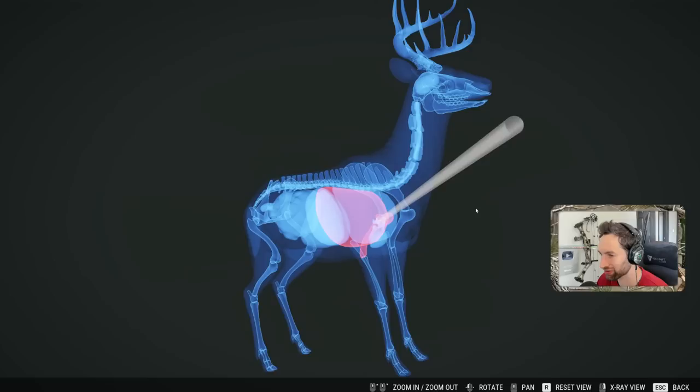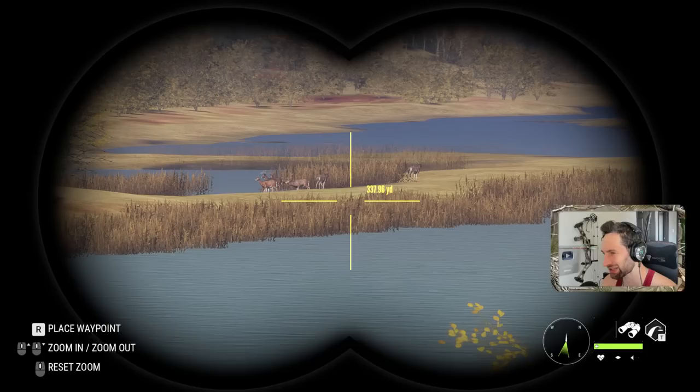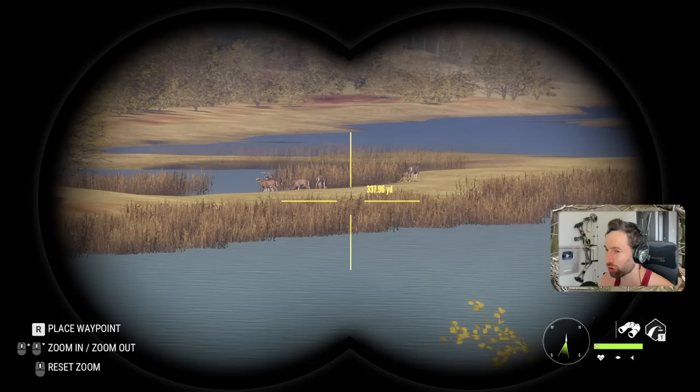The thing about the Mosin-Nagant is you actually do use soft points as well, and they don't really penetrate as much as the polymer tips, but that's actually not bad there. At the time, we had the .243 bolt-action rifle as well as the 7mm brake action. Though the 7mm worked pretty good, it wasn't as accurate. It did have a lot of knockdown power, but it didn't have a fast reload time and it wasn't quite as accurate as the Mosin-Nagant.